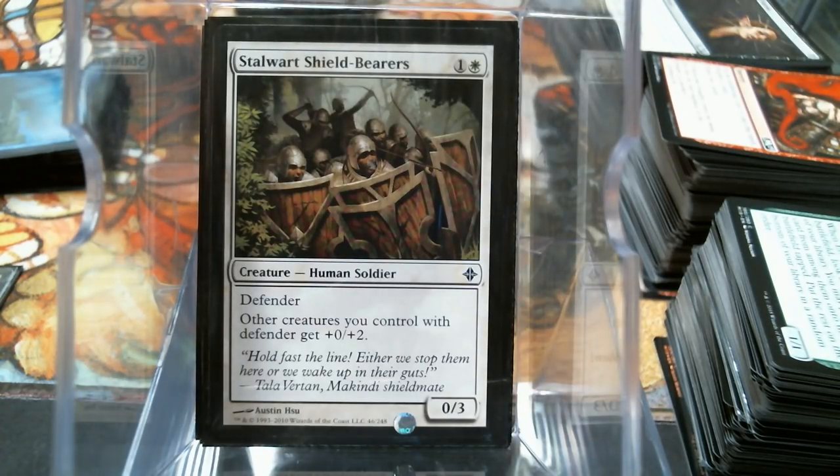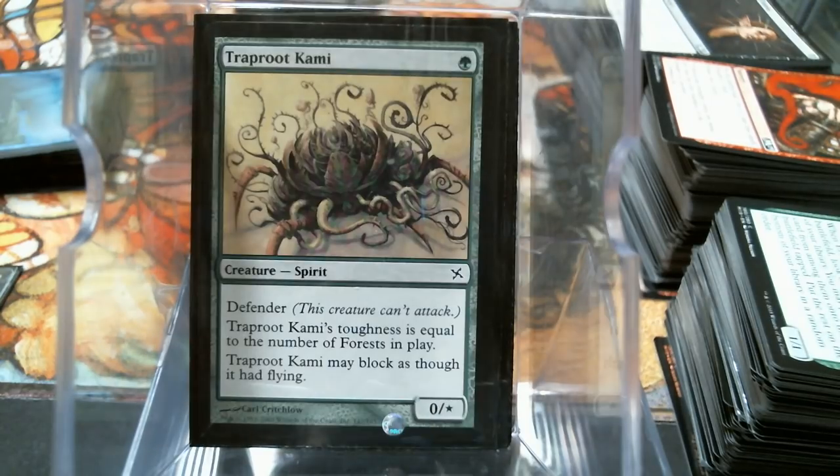Stalwart Shield-Bearers - this is like a champion for your team, it's going to give them all plus two toughness. Traproot Kami - green is kind of where the deck is centered so there will be more forests than anything else. Still three colors so not a ton, but even as a zero-two or zero-three it's pretty good and it has reach.